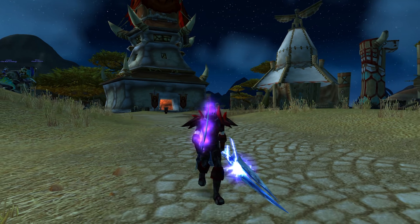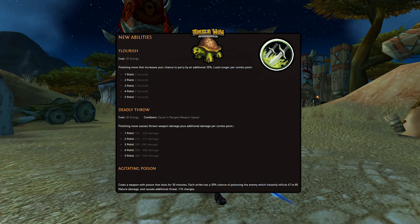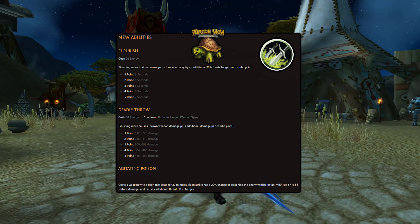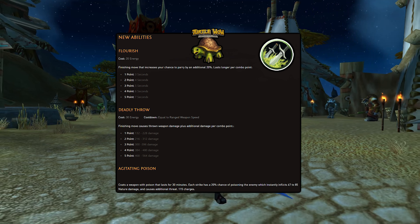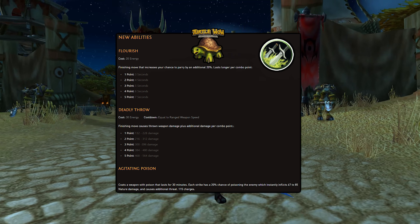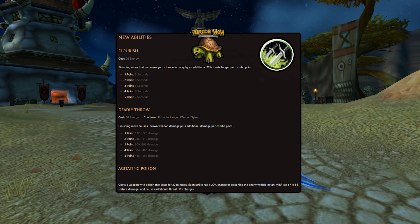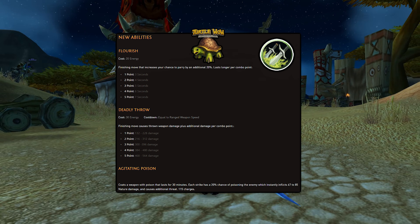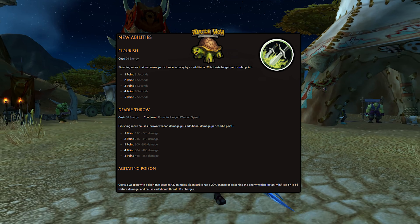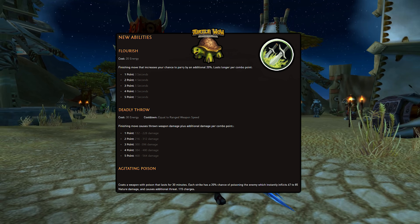Next up we have the Rogue, and one of these changes will be very important for the hardcore community. The first new ability is Flourish — a finishing move that increases your chance to parry by an additional 20%, lasting longer per combo point, adding 1 second per combo point. You also have Deadly Throw, which is a finishing move from later in the game's lifespan, now brought into Vanilla — it causes thrown weapon damage plus additional damage per combo point, so if a mob starts running away you can finish them off. You also have Agitating Poison: coat a weapon with poison that lasts for 30 minutes, and each strike has a 20% chance to instantly inflict 67 to 85 nature damage and cause additional threat.